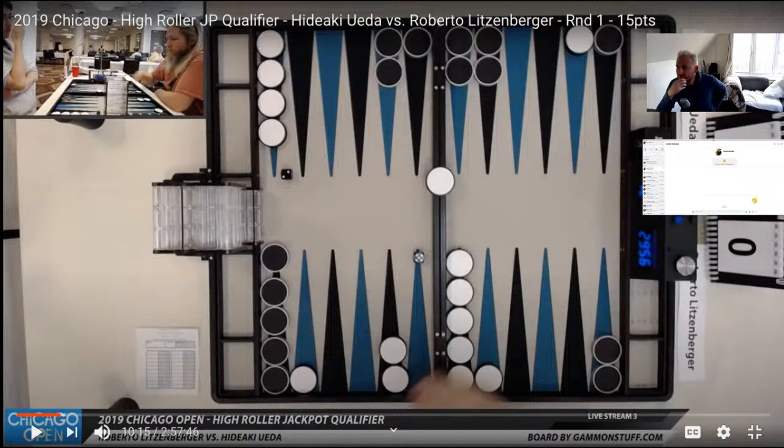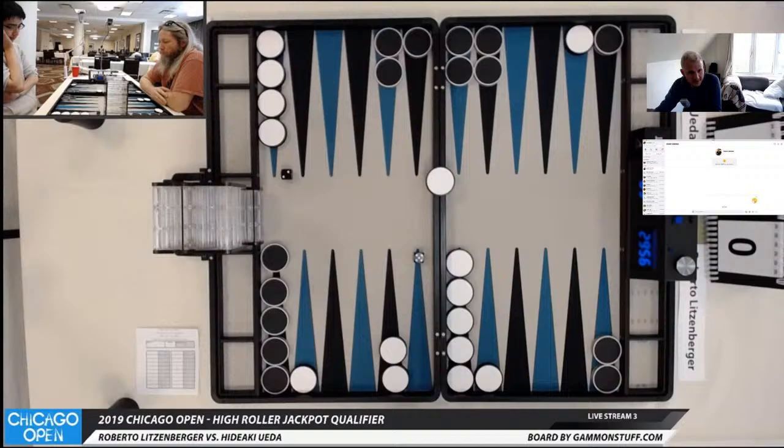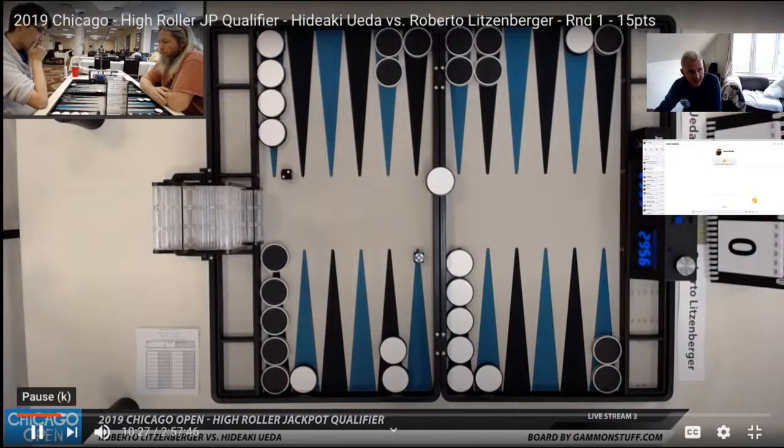Hideaki is stopping to think. He's obviously seeing that things like 5-1 are a very strong number because it hits and covers. What you're often trying to do is prevent your opponent from making an anchor. If you can put two checkers in the air, you've made it very difficult for your opponent to make an anchor. The numbers 5-1 and 6-1 do that. 6-5 is pretty good but has to leave a shot on the ace point. Double 6 makes the one point and the two point.